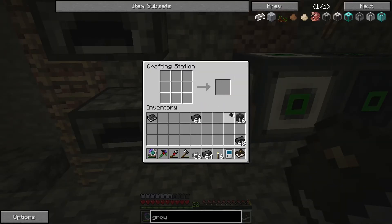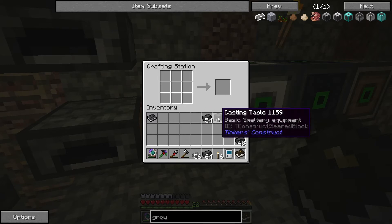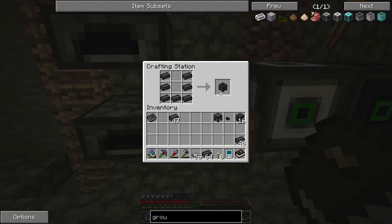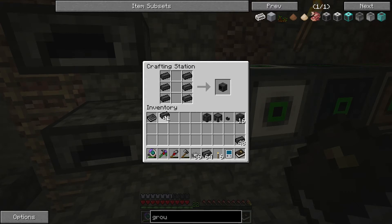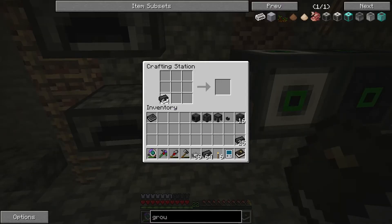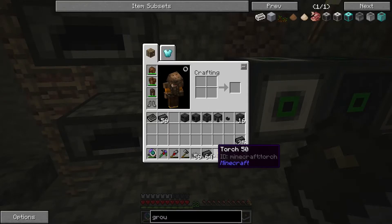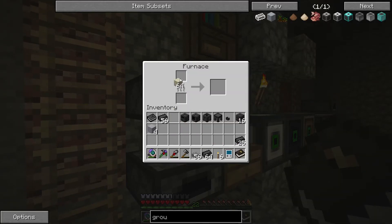Let's do that one. What else? We need a casting table. I think casting table is just like this. We'll probably also need the casting basin — it's the other way, I think. What else? We need a smeltery drain — smeltery drain is like this. We need two actually, probably, because one for this and one for this. Before we do that, let's finish the quest — seer tank and smeltery controller. I'm not sure it was like this. The tank is with glass, so we need to cook some sand. Let's put a little bit of sand in here.